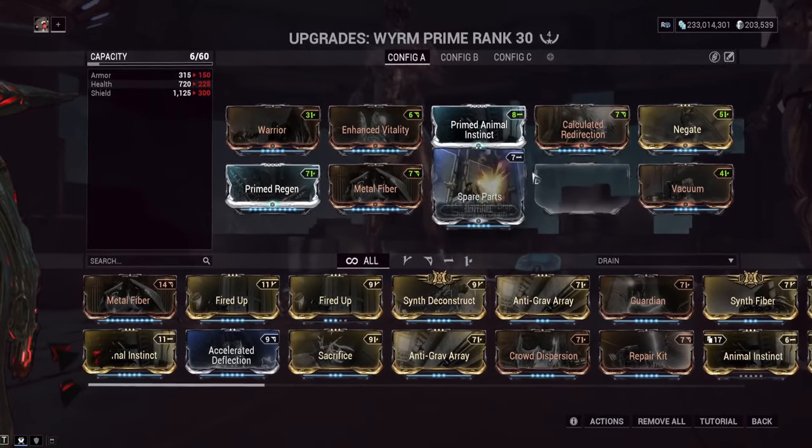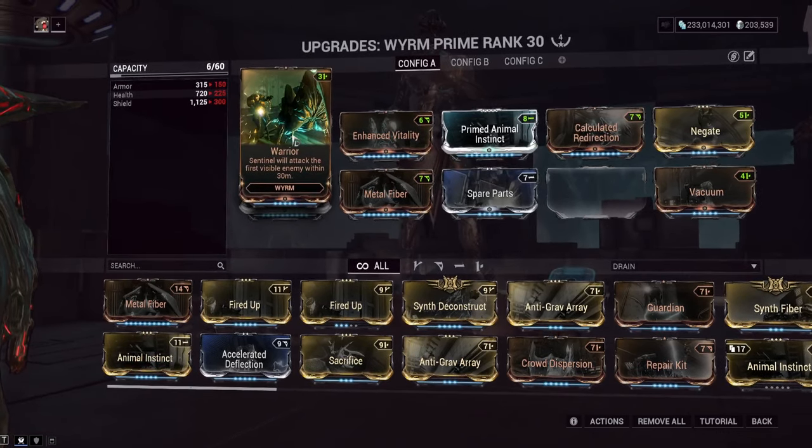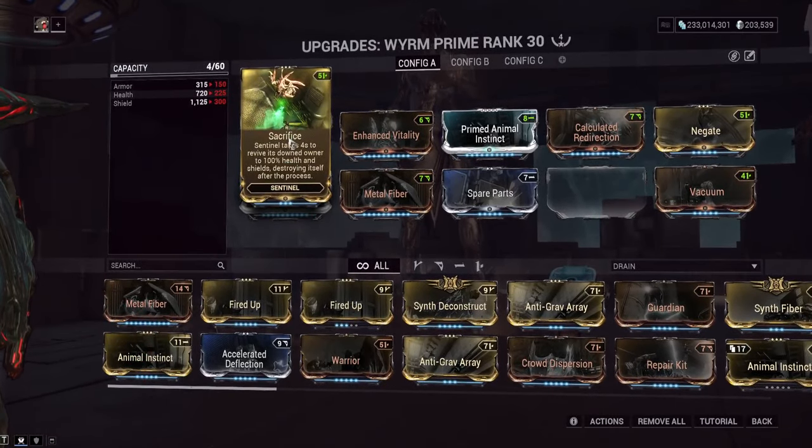There will also be new Bond mods in this slot that buff you — for example, cloning the companion for extra damage, granting extra crit damage, or making it respawn faster on headshot kills. You could also replace the Warrior mod with Sacrifice, which makes the companion sacrifice itself to revive you, potentially making you nearly permanently invincible as long as you can revive it fast enough. However, Sacrifice adds 15 seconds to the respawn timer, making it around 40 seconds — so it's a give and take.